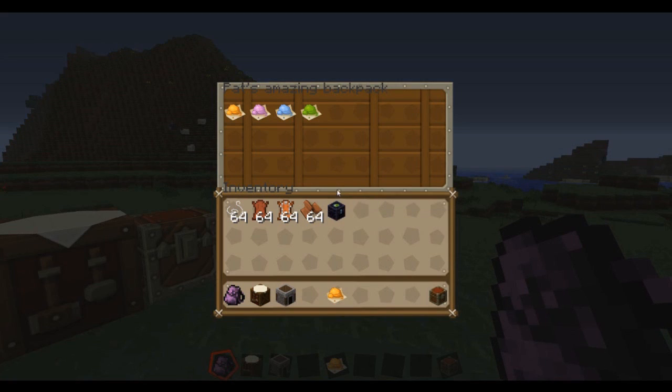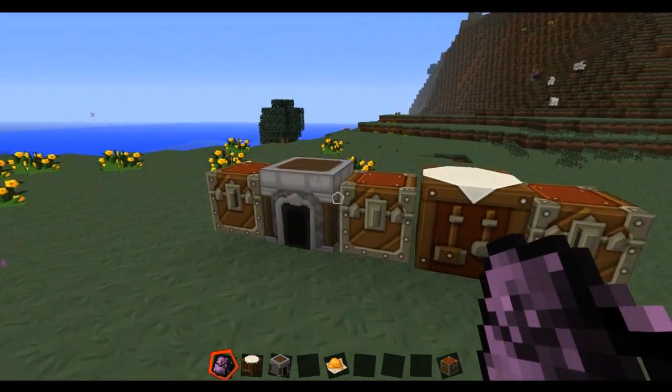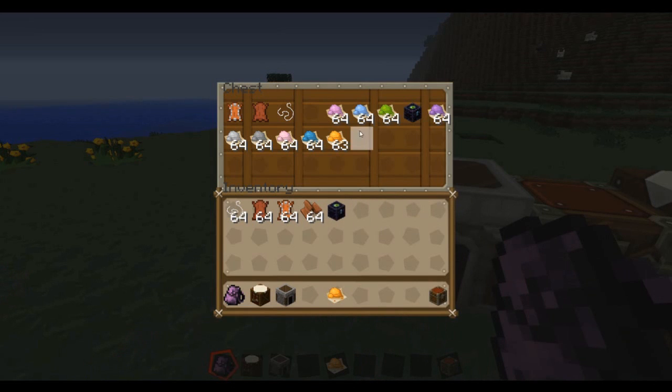All right, so I'm opening this one right now. All you have to do is right-click with it and you can put stuff in. This one is a 27-slot, but there are giant ones as well, which we'll take a look at. I'll show you guys how to craft all these things. It's a really simple mod but very useful.